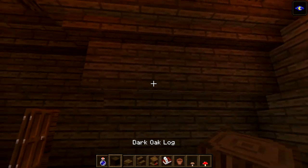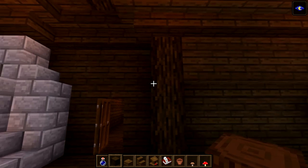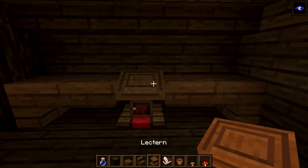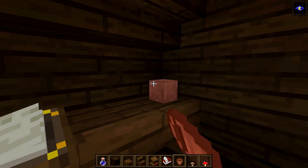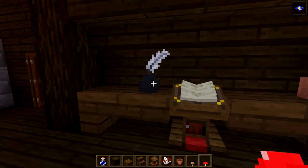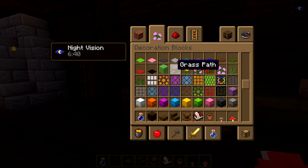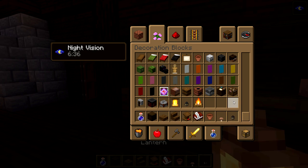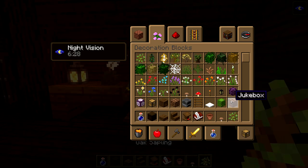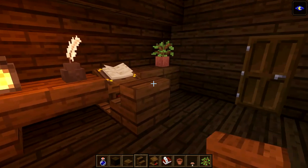Over here we're going to put in a desk. Break this corner stair and the one here, plus the block above, then put a pillar of dark oak logs. Put an upside-down stair there and there with a slab at each side and a lectern in the center with a book and quill. Put a flower pot on each side with a red mushroom to turn it into a book and quill - this only works with Germsy Boys' texture pack which has a really cool little book and quill. Grab a lamp, place it about there, put in a little oak sapling, and add a little chair in front for the king to do his work.